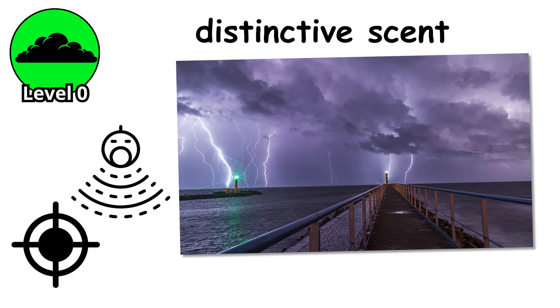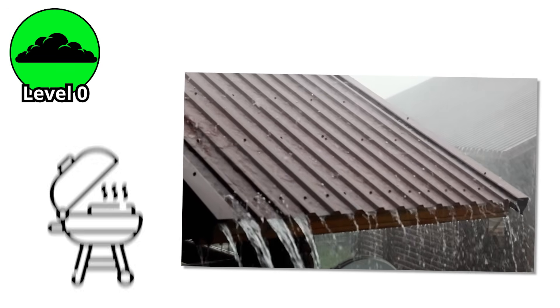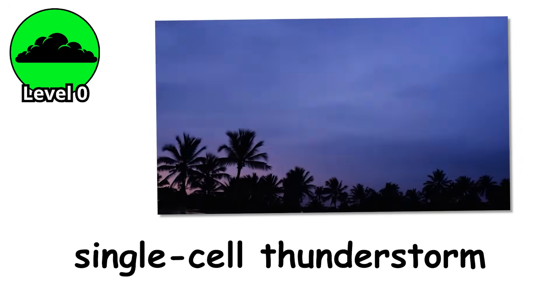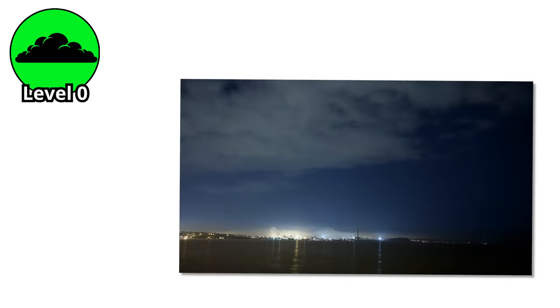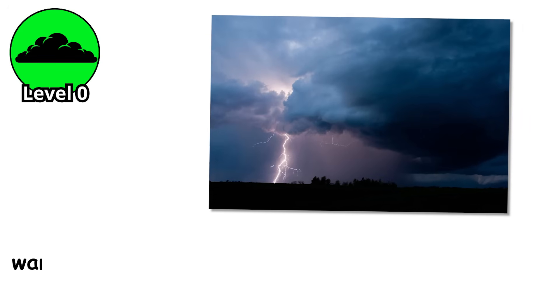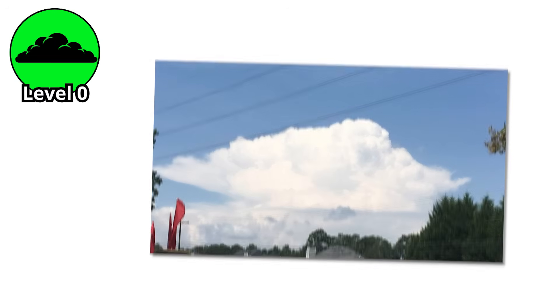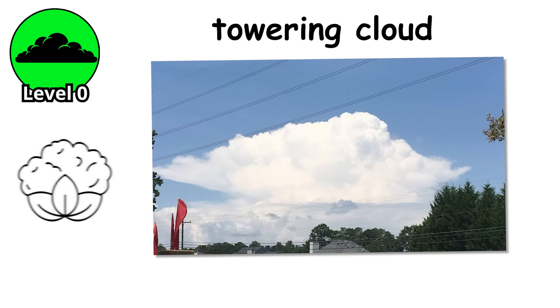That distinctive scent hits you — ozone mixed with wet earth — and the first fat raindrops splatter on the hot grill, sending up little clouds of steam. This is a single-cell thunderstorm, the most basic type, and honestly it's the weather equivalent of a participation trophy. These storms form when warm, moist air rises rapidly into cooler air above, creating a towering cloud that looks like cauliflower on steroids.